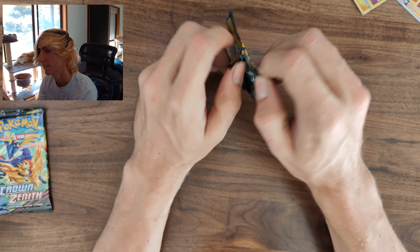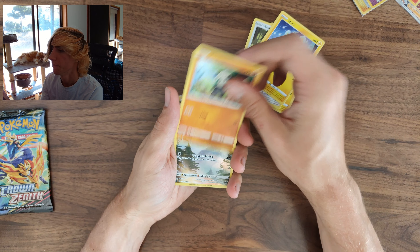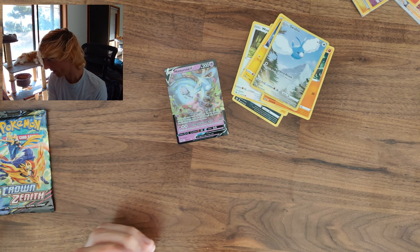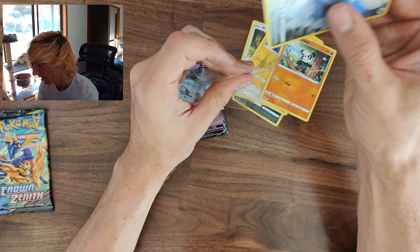Two packs to go. If you're liking these videos, leave a like and consider subscribing. Helioptile, Wooloo, Shinx, Pancham — skip to the Galarian Gallery again accidentally — a Swablu Galarian Gallery and a Hatterene V. Don't have that Swablu, so that's nice. There's a nine-puzzle mini art set piece in this tin — it's going in a 12-pocket binder so it'll look a bit rough, but gotta do what you gotta do.